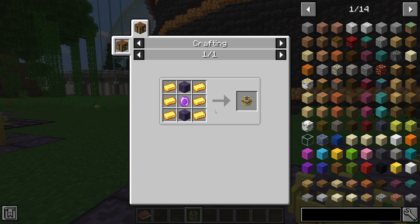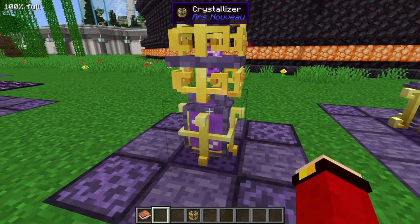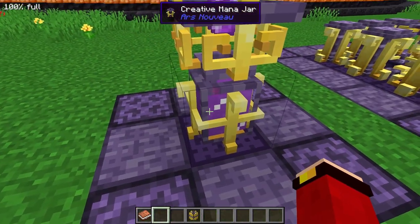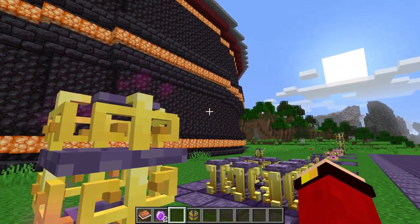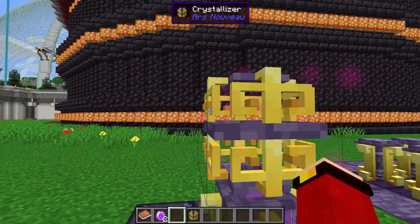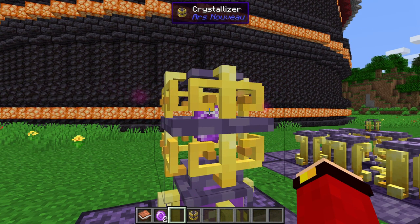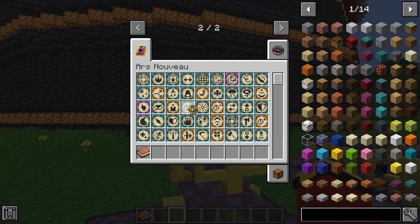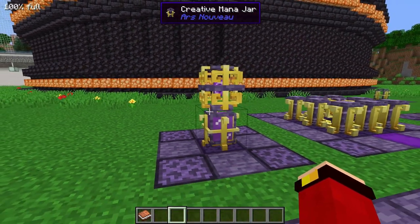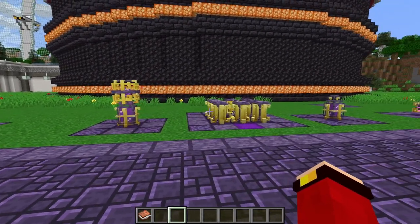There's another way to get mana gems: craft a Crystallizer. It's crafted with one mana gem, two arcane stones, and six golden ingots. It slowly uses your mana tank to produce mana gems over time by accumulating energy and compressing it.